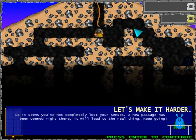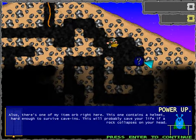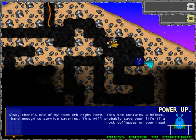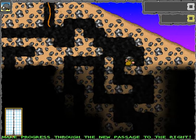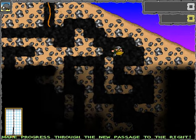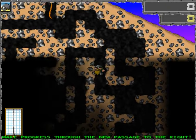It seems you've not completely lost your senses. A new passage has been opened right there. It will lead to the real thing. Keep going. What about Luna? No one needs to hang out with Luna. She's a princess of the night — it's night time outside, she'll have fun. Also, there's one of my item orbs right there. This one contains a helmet, hard enough to survive cave-ins. This will probably save your life if a rock collapses on your head. I like the 'probably.' Is he Pinkie Pie?